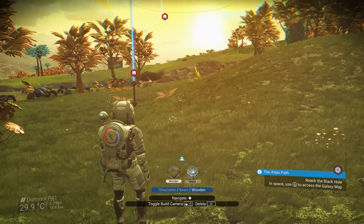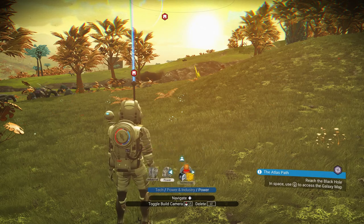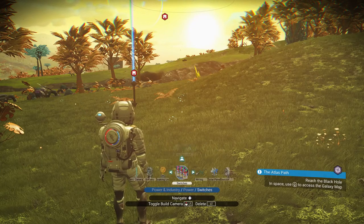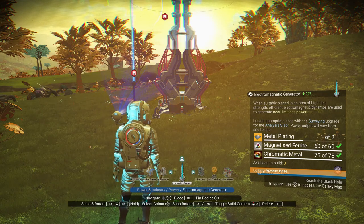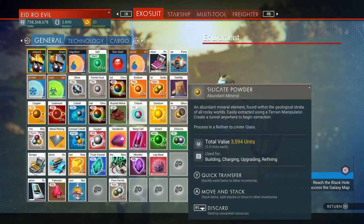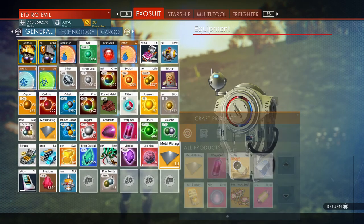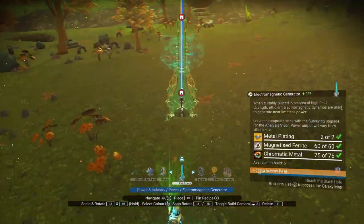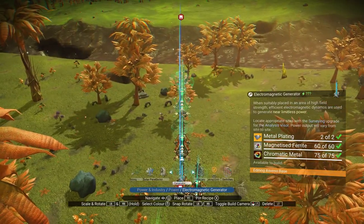Now that we are here, we can place down some geomagnetic generators. If you use your analysis visor, you will see a percentage on the left-hand side. This indicates how strong the hotspot is and how close to the centre of it you actually are. The closer to the centre, the more power you are going to generate. It's ideal to get this number as high as possible before you start placing. Another useful trick: you can actually stack the generators on top of one another so you are harvesting the most power that is humanly possible.